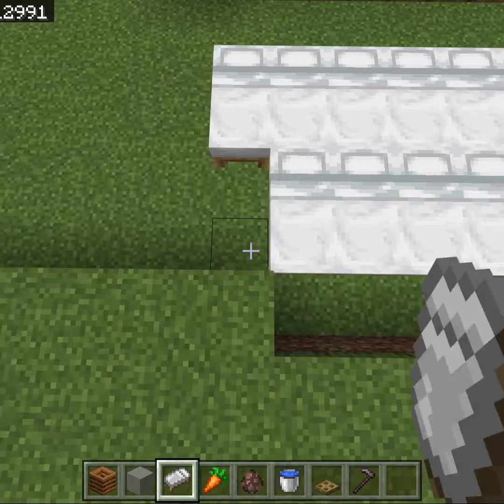Then fill in these two corners and then, leaving a two block gap, add as many beds as you want — the more the better for the farmers. Place two composters like this and add two villagers. Done.